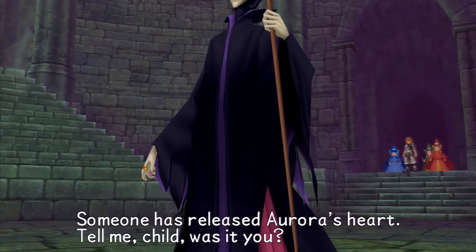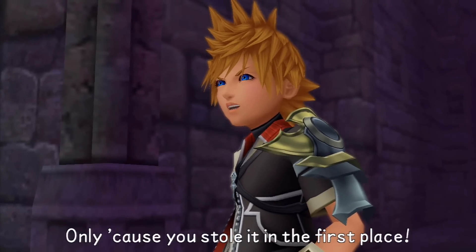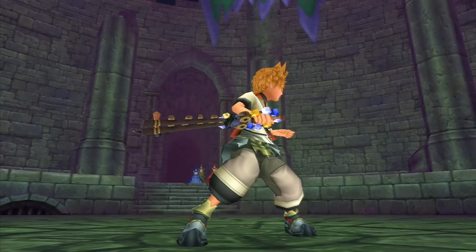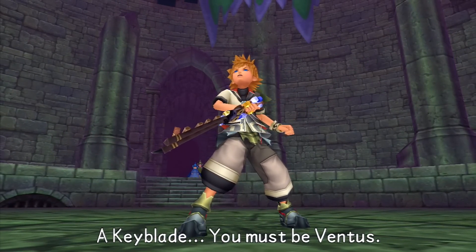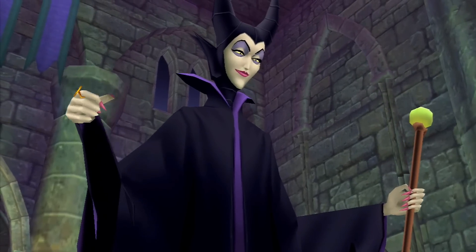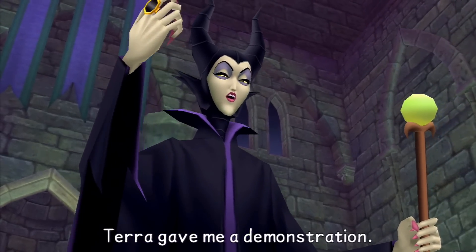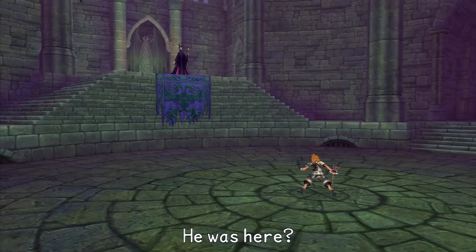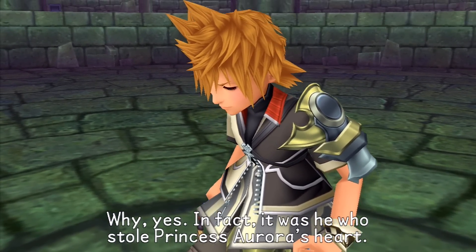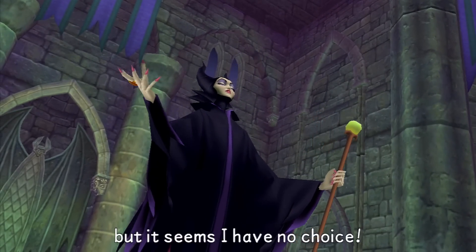"Someone has released Aurora's heart — tell me child, was it you?" Maleficent — only because you stole it in the first place. "A keyblade — you must be Ventus. How do you know about me and the keyblade?" "My powers ensure I'd know of the key to hearts. Terra gave me a demonstration." "Terra — he was here?" "Yes, in fact it was he who stole Princess Aurora's heart." "That's a lie!" "I was asked to leave you unharmed, but it seems I have no choice."